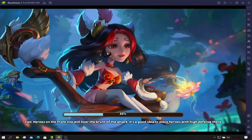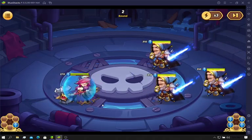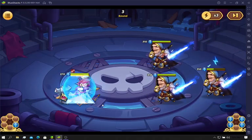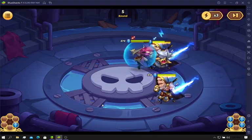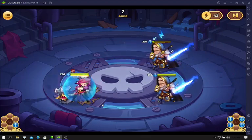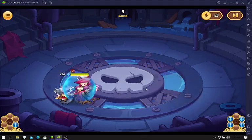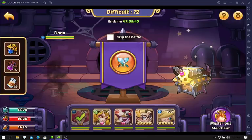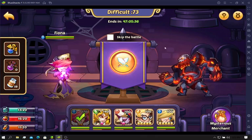One of the bad things about Fiona is her auto-attacking — who she hits is completely random. She picks a person, marks them, and keeps hitting that person until they're dead. But when that mark goes away, she'll hit a random opponent. So sometimes you don't hit the Walter until the last one, and he gets to CC you a bunch, and then you die.